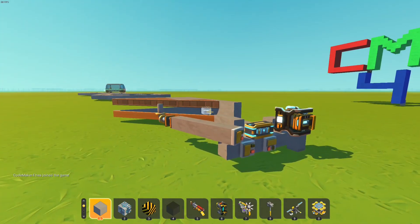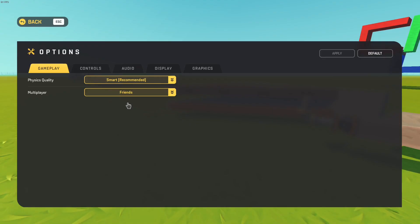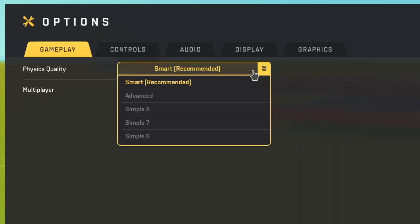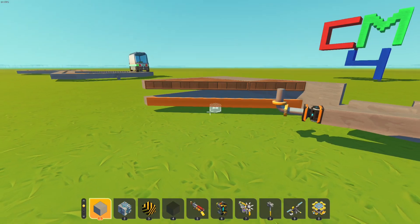The new update came with a new physics engine, and the Scrap Mechanic developers actually did a big-brain thing for once and gave us a setting where you can just switch back and forth between the old physics engine and the new smart engine. The thing they didn't do that well is that the smart physics engine seems to be performing worse.